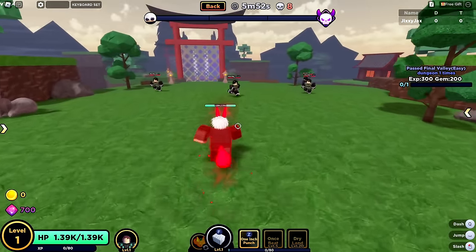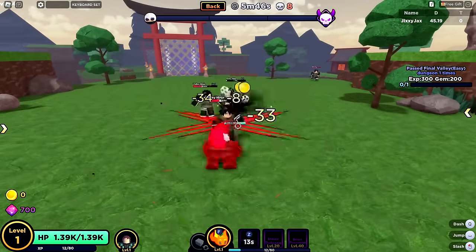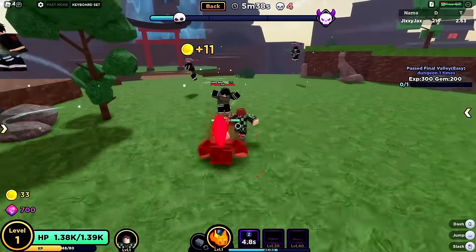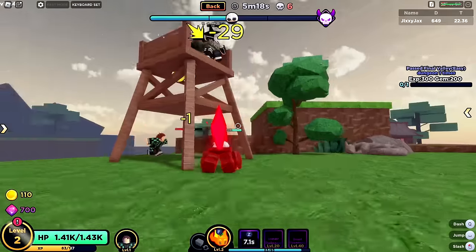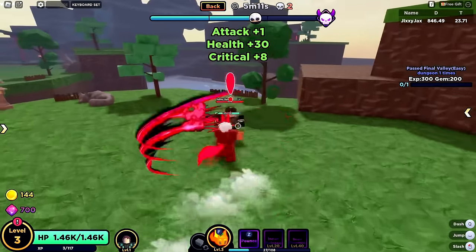Final Valley Easy — it's all about walking around and beating enemies. The punch does a lot of knockback. The abilities are pretty good too — the M1 is nice. I'm glad I got this fruit. Enemies respawn, so it's not permanent. We can also pounce enemies and destroy the tower. Now we have the boss. I am so glad I got this.